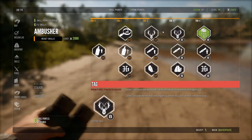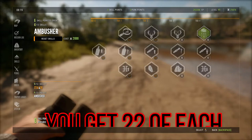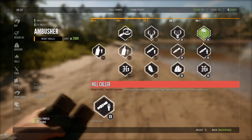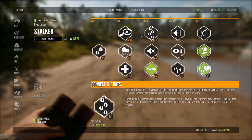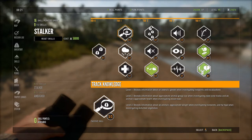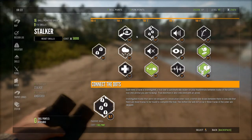You only have a set number of skill points in total, so you can basically max out one branch but not fully complete both — I don't think you can get Tier 4 on both. I personally like Locating Tracks 3/3 because it makes tracks easier to see and increases the distance at which you can spot them. Invaluable is Track Knowledge, which tells you the animal's health and weight.